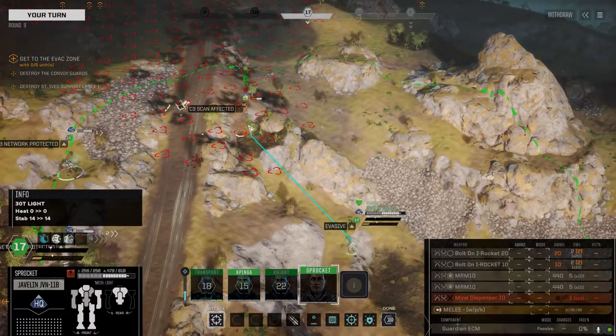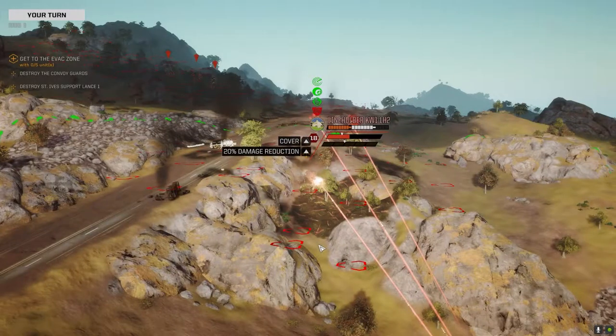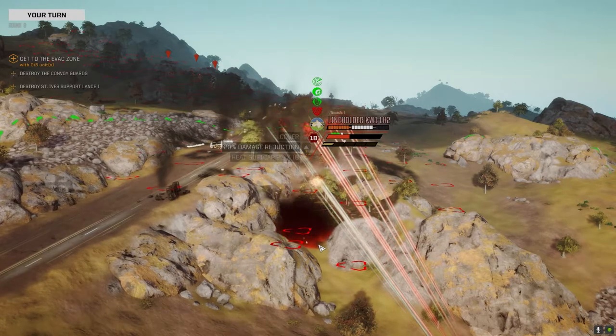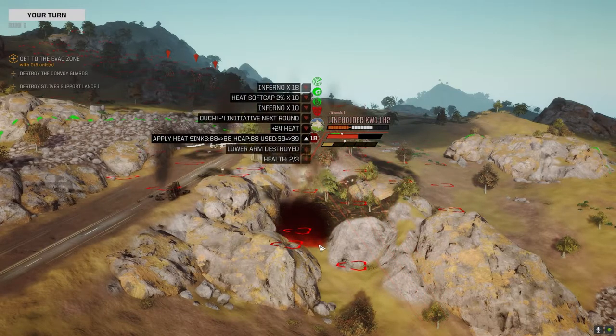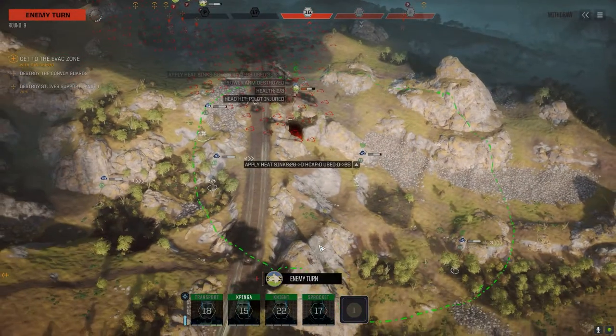Don't think he's got the range to try and melee me. And if he does, he's generated way too much heat — we won't have the movement to be able to do it. But maybe we can take his arm here. Let's heat him up if we can. Nice — head hit on him too. That'll make it even harder for him to hit.